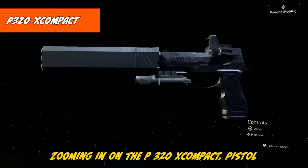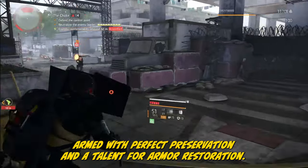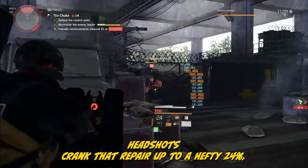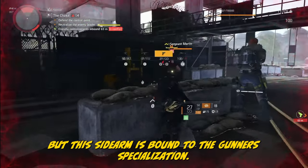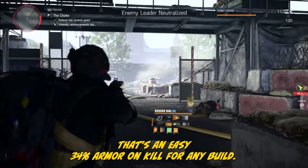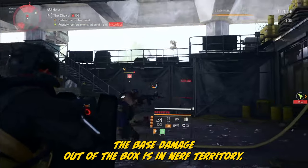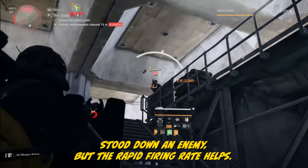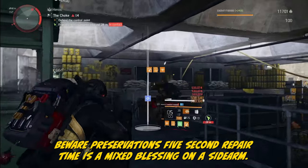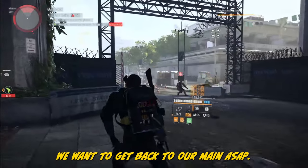The P320X Compact is a pistol armed with Perfect Preservation and a talent for armor restoration: defeat an enemy and your armor repairs itself by a solid 12% over 5 seconds, with headshots cranking that repair up to 24%. This sidearm is bound to the Gunner's specialization. Quick math: that's an easy 34% armor on kill for any build, and you've got a clever strategy for mid-battle armor refresh. The base damage out of the box is in nerf territory — it takes a few extra rounds to down an enemy, but the rapid firing rate helps. Preservation's 5-second repair time is a mixed blessing on a sidearm, as swapping out before 5 seconds means missing the full heal.